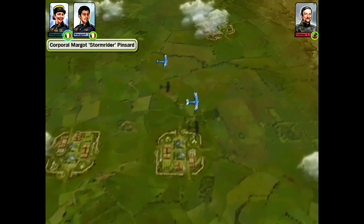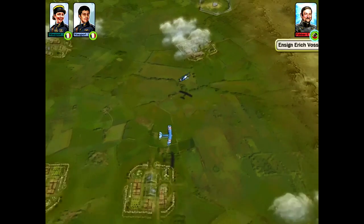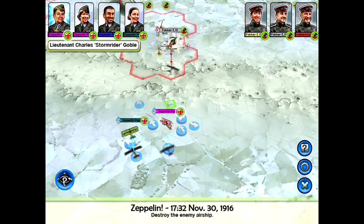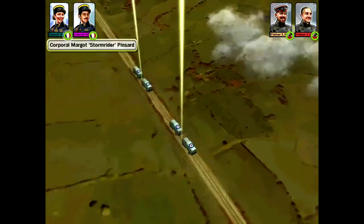However, these dogfights play out not in real time, but as a turn-based experience on a hexagonal grid. Most missions consist of either dogfighting with enemy forces, or protecting a train or supply depot.